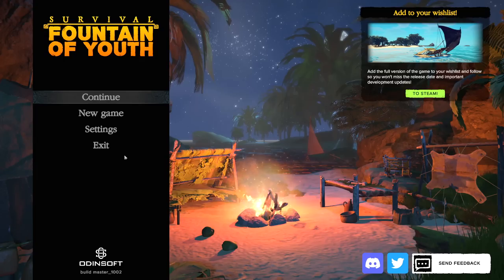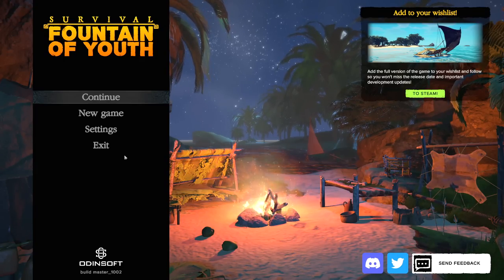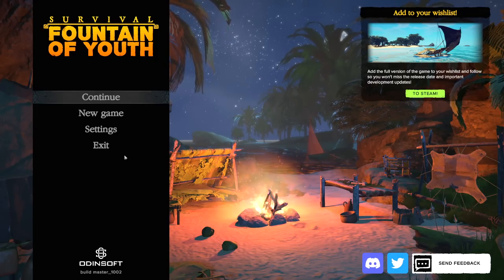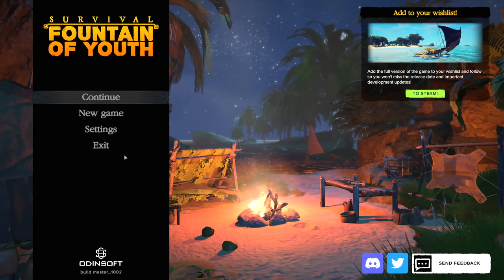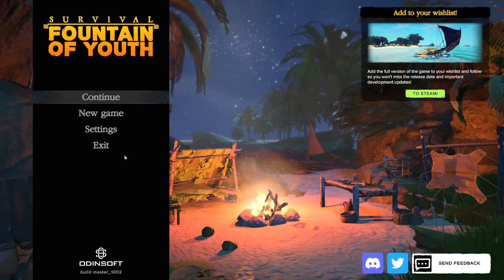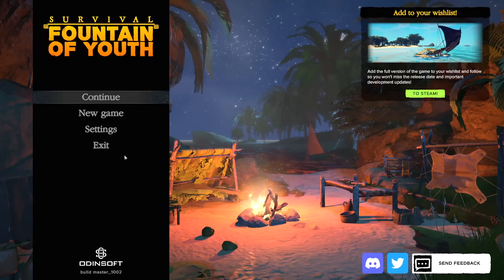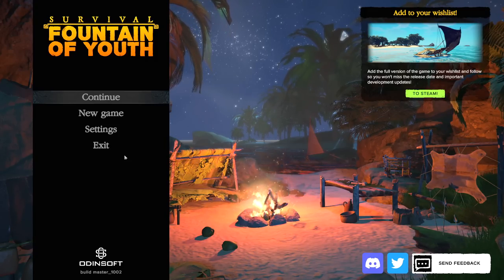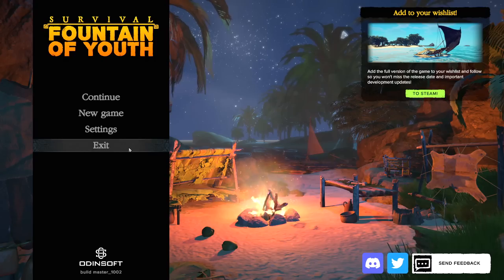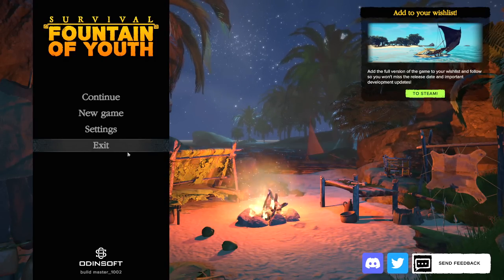Survival Fountain of Youth is a callback to that circa 2015 era where you are a survivor stranded on an island and you've got to survive for as long as possible. There's going to be a narrative involved and everything else. The game takes place in the 1600s so there's not going to be guns or anything like that. As far as I can tell your character is like a conquistador who's been marooned on an island and you've just got to make it work by crafting your way out of it. We're going to play for about 25-30 minutes today and see if it's something we want to add to our wishlist or otherwise pass on.